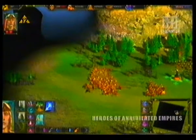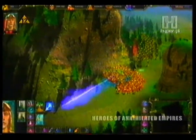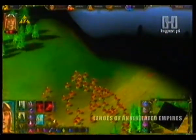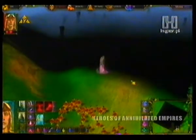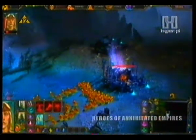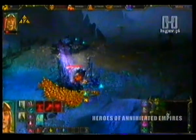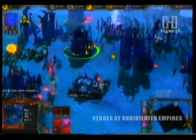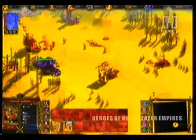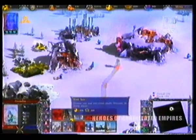Oprócz kampanii mamy do dyspozycji pojedyncze scenariusze, w których możemy ustalić warunki zwycięstwa, ilość zasobów na starcie oraz liczbę i poziom komputerowych przeciwników. W trybie potyczek do wyboru są cztery rasy: elfy, martwiaki, krasnoludy i rasa Krio. Mechanizm rozwoju osady jest podobny dla wszystkich, różnią się jedynie jednostkami. Elfy stawiają na łuczników i pikinierów, martwiaki posyłają szkielety, zombie i wampiry, krasnoludy używają golemów, a Krio to lodowe istoty — yeti i lodowe smoki.